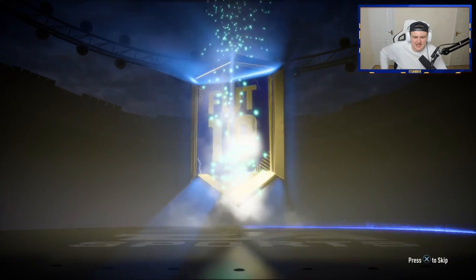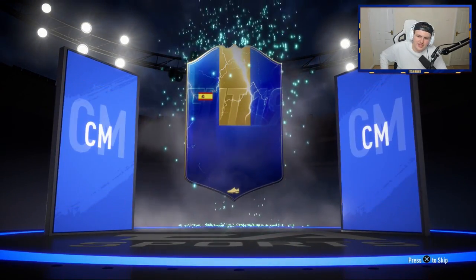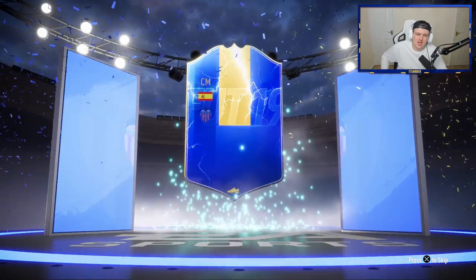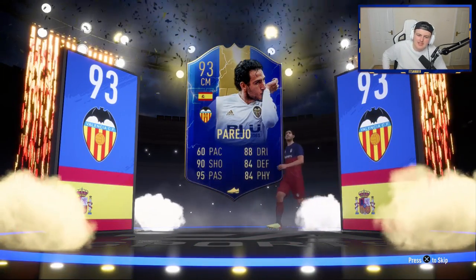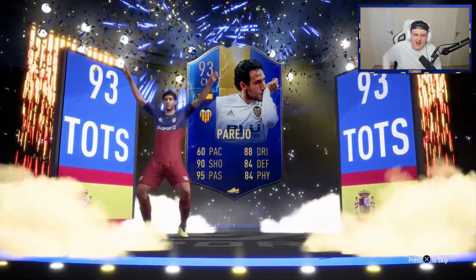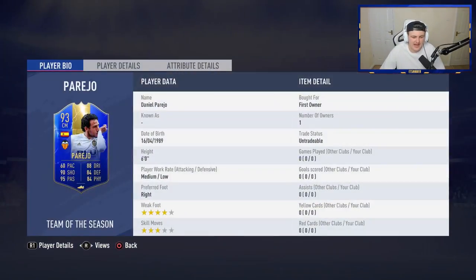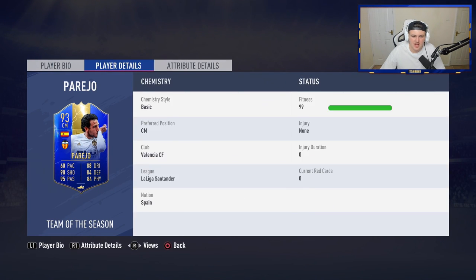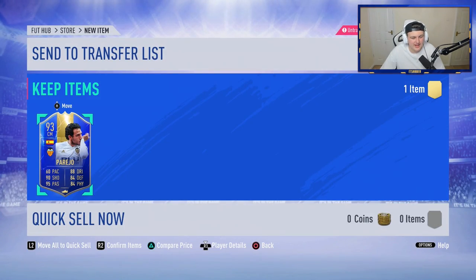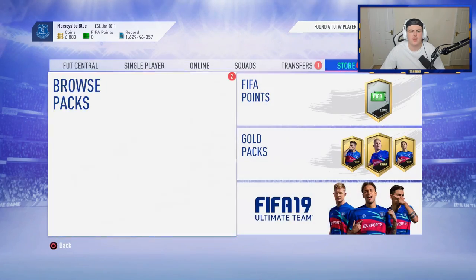It's going to be a Team of the Season - come on EA. It's Spanish, center mid - it's going to be Parejo. A 93-rated card is huge and fantastic for SBCs, but that is about all he's good for. It's not a fantastic card to use in-game - sadly three-star skills, and 60 pace is just not usable in my opinion. Apart from that he's got really good stats, but he just doesn't have that pace.